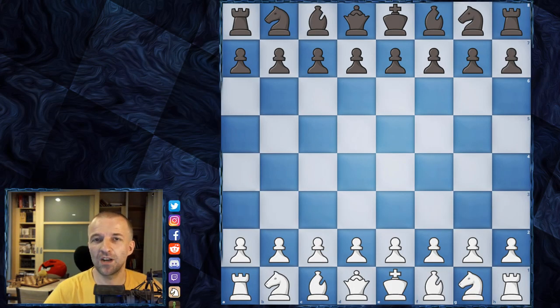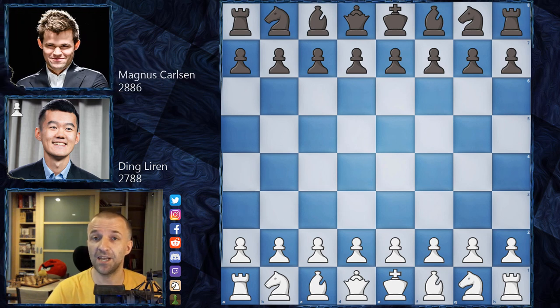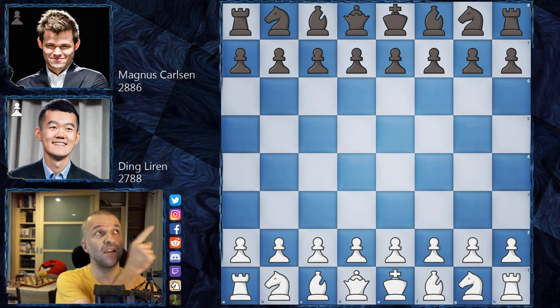Hello, Mordimer here, welcome to the game I promised you yesterday. Magnus Carlsen Chess Tour Finals, day four of the semi-finals between Ding Liren playing white and Magnus Carlsen playing black. This is the third game in this configuration. In the last video I showed you the best game of this tournament so far, where Ding Liren crushed Magnus Carlsen in the King's Indian Defense - a very beautiful game.